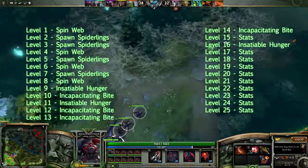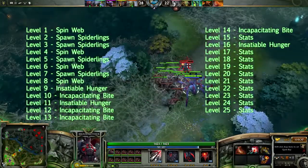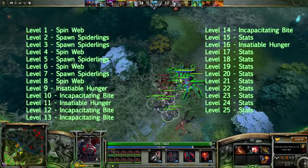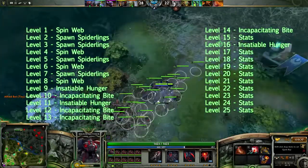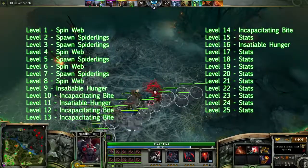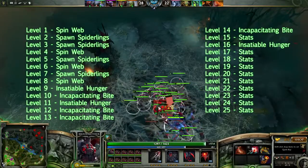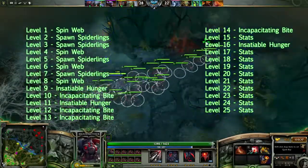Skills wise, taking Spawn Spiderlings at levels 2, 3, 5 and 7, Spin Web at 1, 4, 6 and 8, and Incapacitating Bite at 10, 12, 13 and 14, with your ultimate at 9, 11 and 16, and stats when you have to. The reason for this build is that Spawn Spiderlings is your highest damage and farming skill, and taking Web at level 1 provides a lot of survivability, so getting those two maxed out first is key. The reason you delay your ultimate is because the Web and Spawn Spiderlings are a lot more beneficial early on, so delaying the ultimate isn't that much of a big issue.